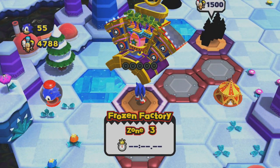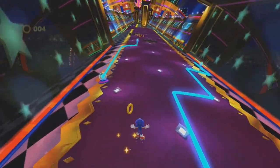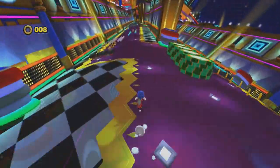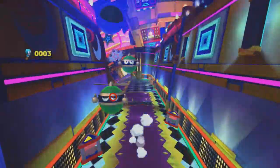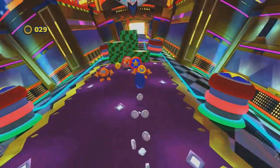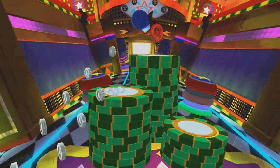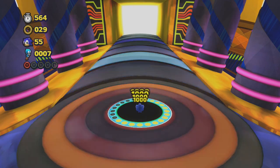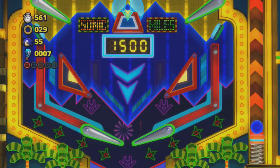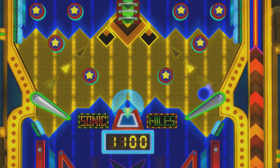We're moving on to Act 3 of Frozen Factory — the Wii U version. I'm not playing the 3DS version yet, you'll have to wait till the next video. We're in a winter wonderland, Frozen Factory, and the third act of the Wii U version is a casino level. The Lost Hex apparently has gambling, and the slot machines have Sonic, Tails, and Eggman's faces on them — it's a direct Casino Night from Sonic 2 callback. We've already had casino levels in Sonic 4 Episode 1, Sonic Generations, Sonic Heroes, and Sonic Adventure — but let's have some more casino, why not?